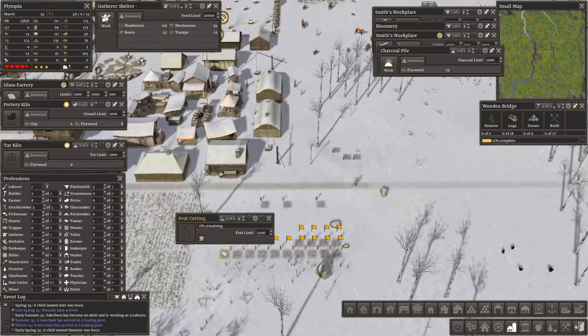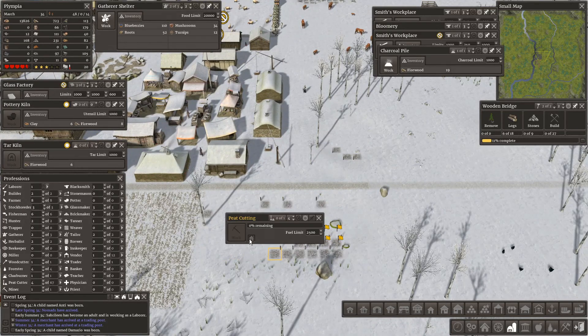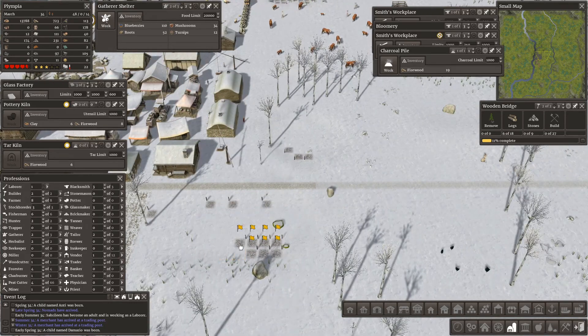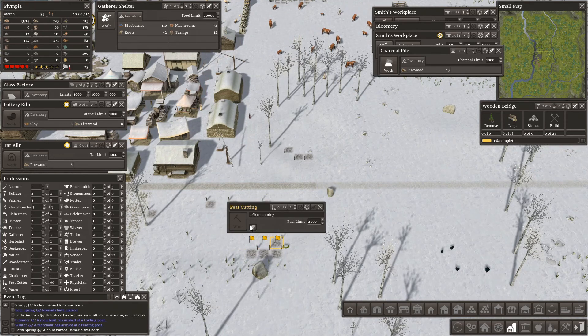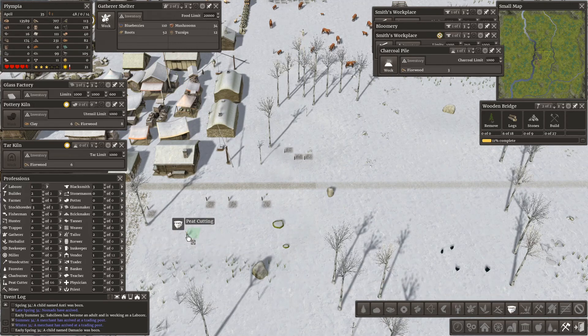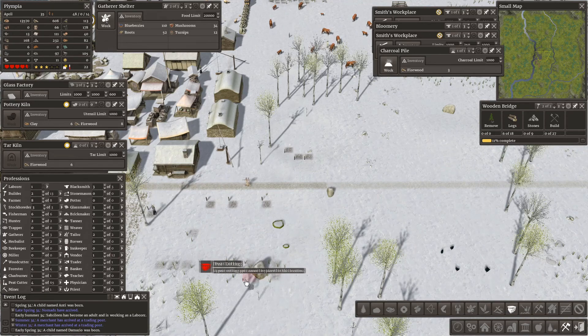These are flagged now. The reason I've built that road is that I want to move this way next — I was going to move across the river, but I think I'm going to leave that for the posher houses and make a nice settlement over there. I think what I need to do is get rid of all this peat — no, that's the wrong way. Let's harvest all this free fuel.